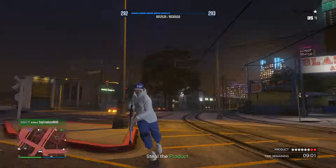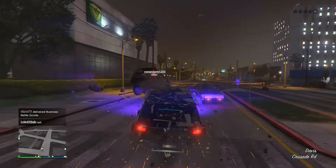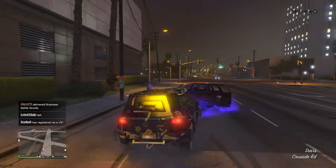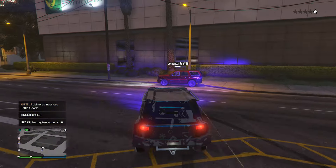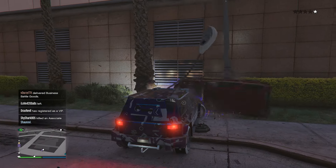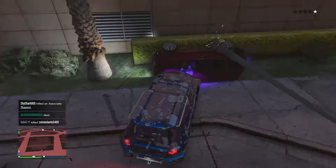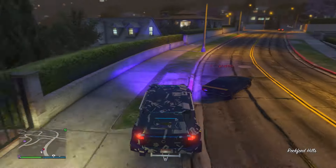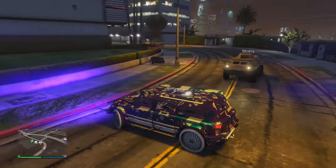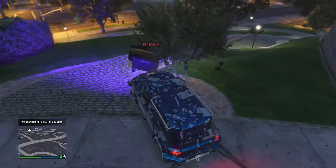The Night Shark is found on Warstock for about 1.2 million. There's also a budget option, the Armored Kuruma at around $500,000 — essentially like the Night Shark but with no explosive resistance, only solid bullet protection. Honestly, I'd recommend saving money for the Night Shark since it's significantly better than the Armored Kuruma, but the Kuruma is still a great option for missions.